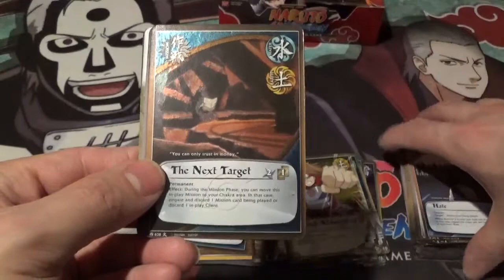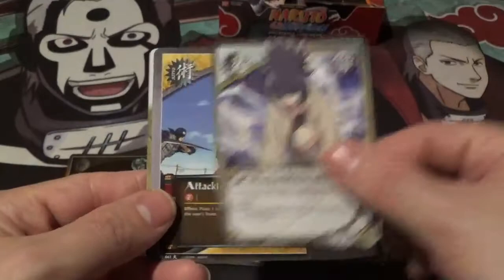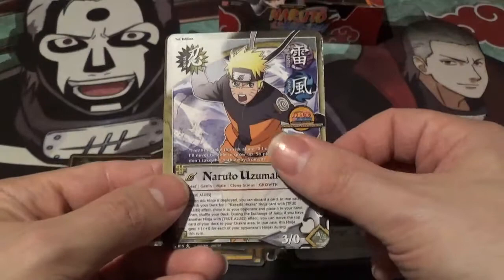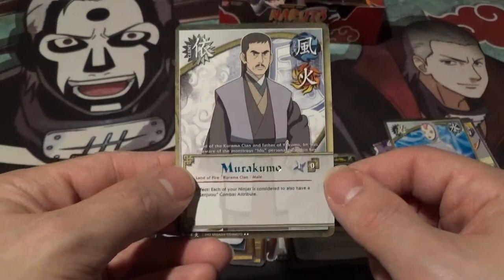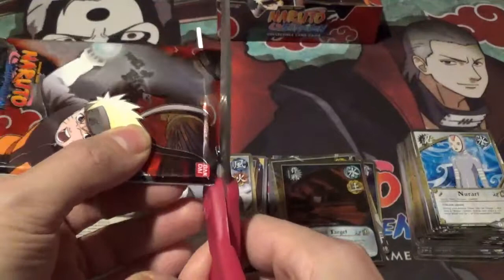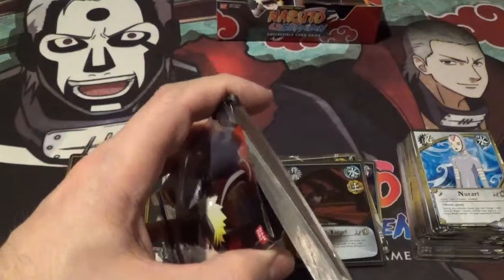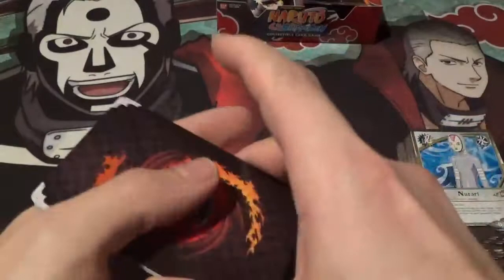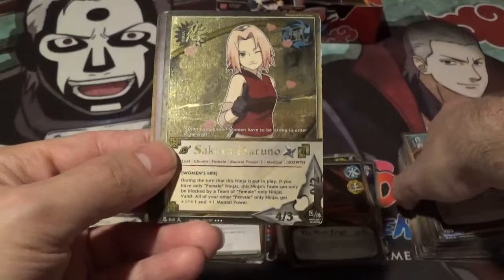No super rare. The Next Target — very nice reverse holo. Anko. This set is huge — I've seen a whole bunch of different cards just out of the first set of packs here. Attacking on Both Sides, Kunai, Naruto Uzumaki, Kotetsu, Nerari, Marakumo — very nice. Getting down there, almost at the end of the left half. Scattered Thousand Bird Jutsu — very nice, I like that card.